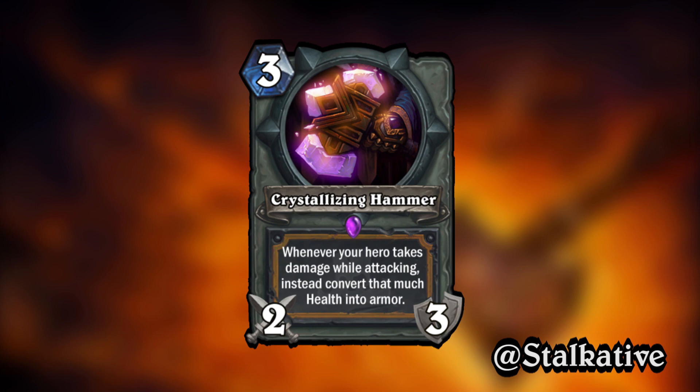The 3-mana 2-3 Paladin weapon: Crystallizing Hammer. We had a similar card to this in the previous video — not quite lifesteal, but a similar effect of sustaining yourself while swinging the weapon. The card text here is: whenever your hero takes damage while attacking, instead convert that much health into armor. I think this card is extra interesting as we did see this type of thing kind of done with Thakal in the most recent Rastakhan's Rumble expansion. I would love to see more effects like this. I think this type of armor switching makes for a really interesting mechanic.